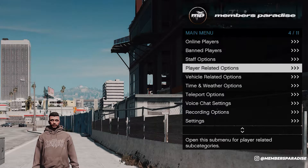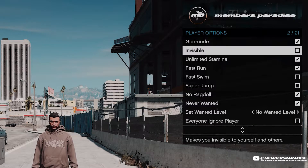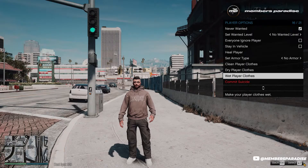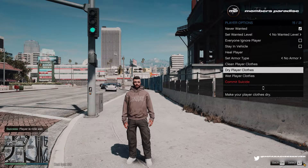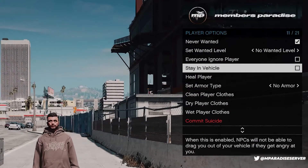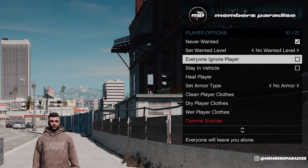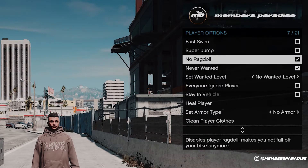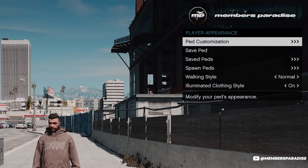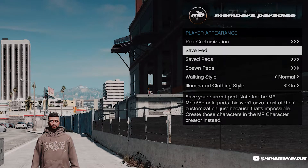Under the player related options we see there are options such as fast run, fast swim, super jump, and all those kind of things that we can turn on and off. We can make our player's clothes wet, dry them again, clean them if they're dirty, and heal them. We can make sure that some other things happen such as stay in vehicle, and we can toggle no ragdoll, super jump, or fast swim. In player appearance you can alter your ped, their walking style and customization.